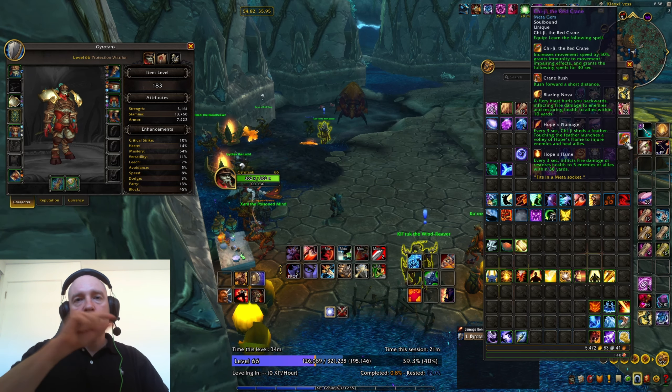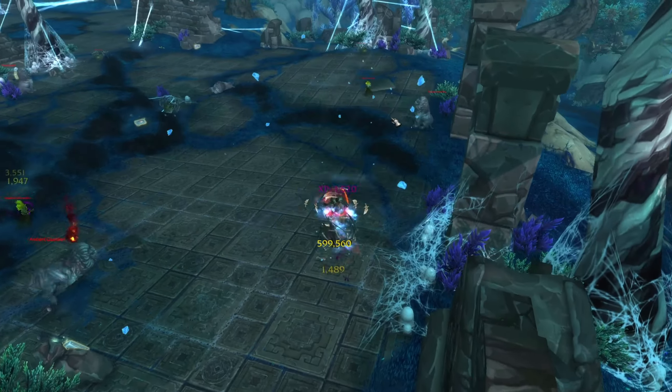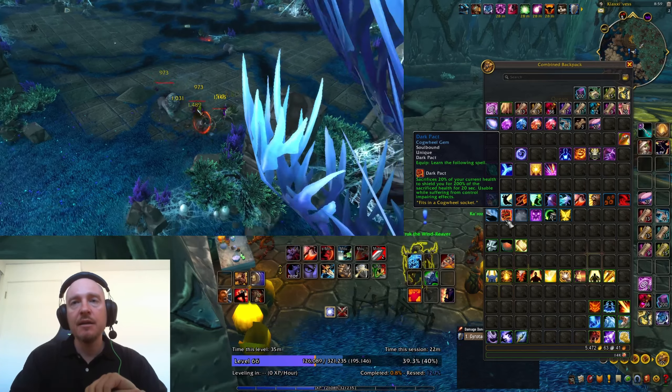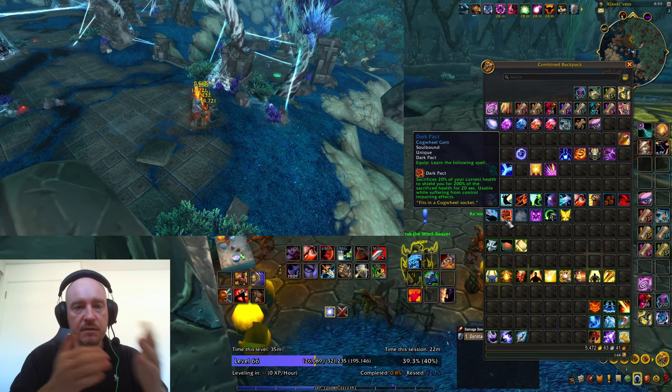Now let's go to the cogwheel gems. Cogwheel gems enable some situational abilities — Dark Pact being an exception — but otherwise cogwheel gems generally affect your movement in this mode of the game, which is fantastic. Especially for some classes that are somewhat slower, like Death Knights. For them a lot of these things are really, really good, especially the one I'm using. But let's go through them all.